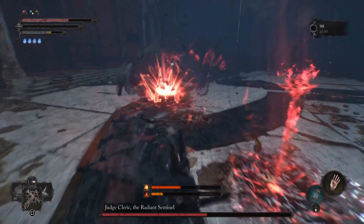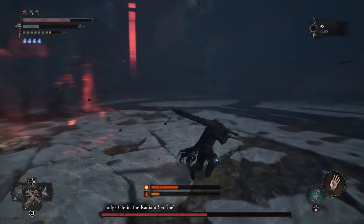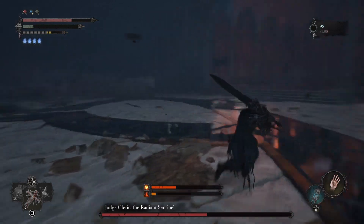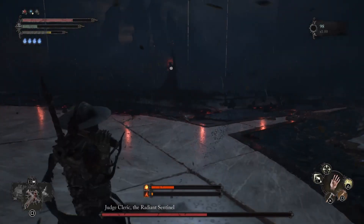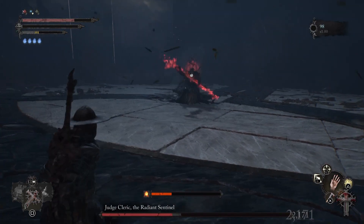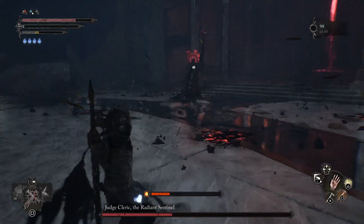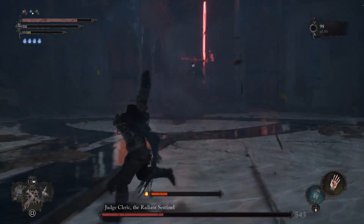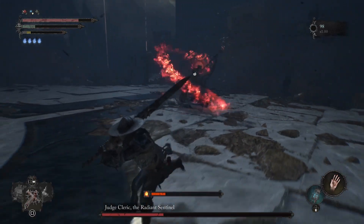This attack keeps following you, so make sure you keep moving and don't stay in one place. You can also destroy the spear to end her inferno phase, but that's a bit useless because she'll be chasing you. It's much easier to just throw lumpy hammers while staying away than to destroy the spear. As you can see, we've already taken down half her HP, and she's barely doing anything.